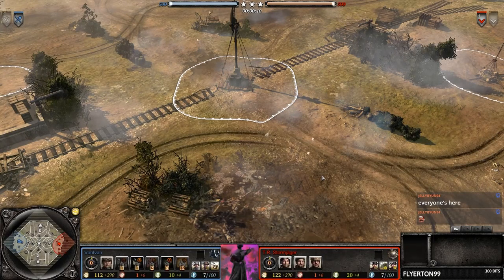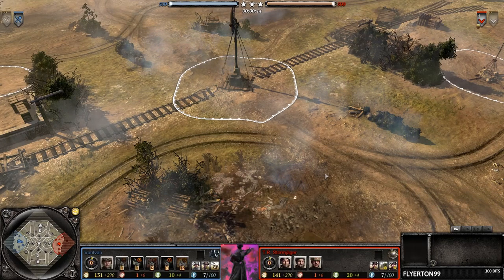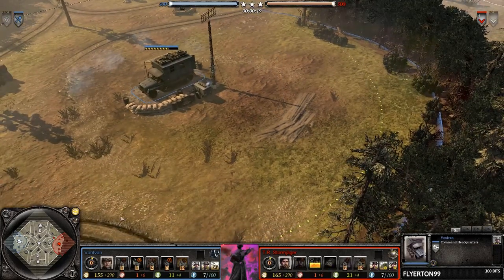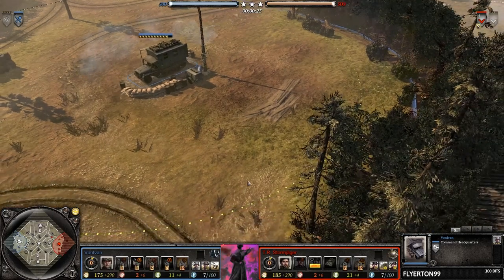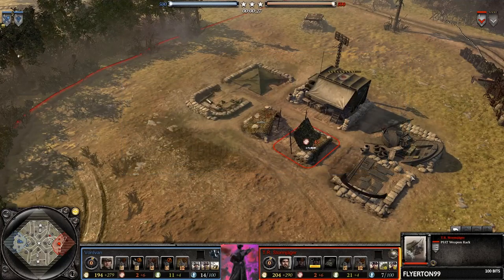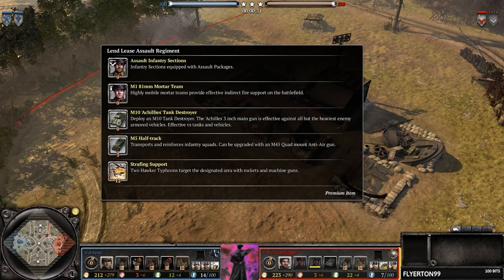Yo, yo, yo to another cast. Names Alpern and today we're checking out a game between none other than Von Iven here playing as the OKW forces, already locking in the Overwatch doctrine. Facing off against him we have none other than the Brits, piloted by none other than Storm Jagger here, going for the Lend-Lease Assault Regiment, which has the assault infantry sections.